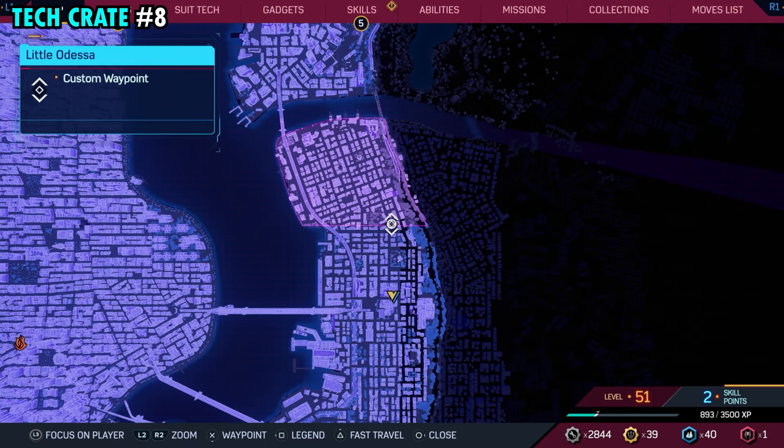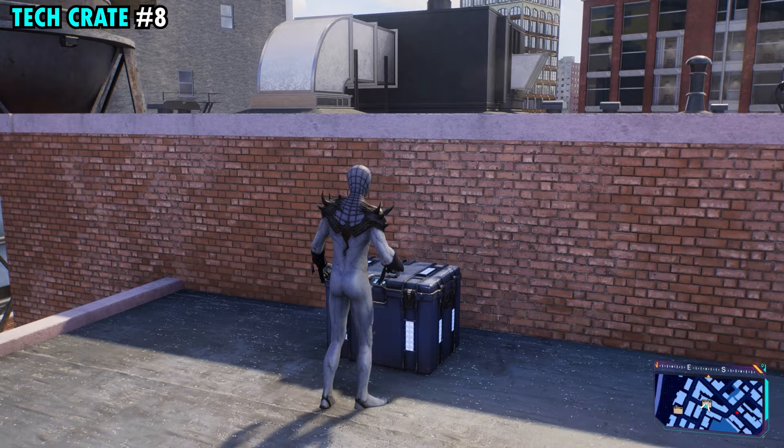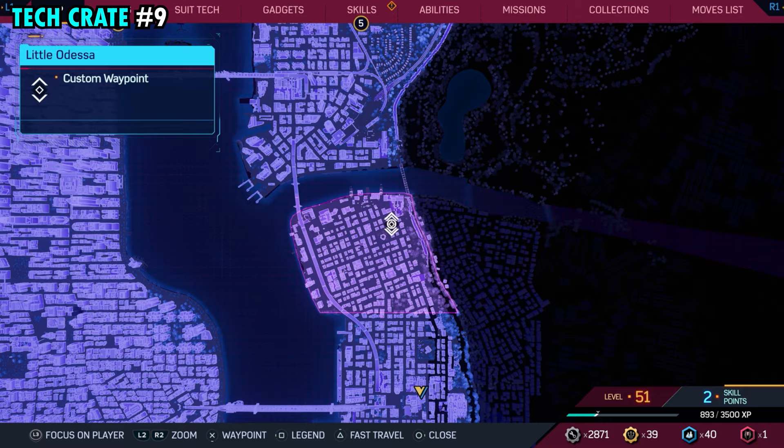Number eight is located on the far southeastern side of the district. This one will be on top of this small building that we have marked right here. Go ahead and make your way to the top of this building, and you'll see on the little drop-down ledge next to the very top, you're going to find tech crate number eight.